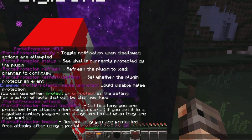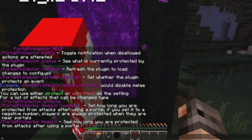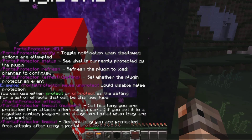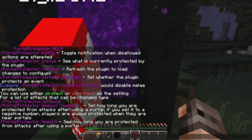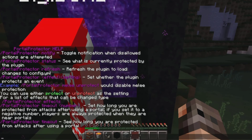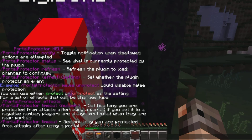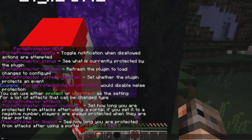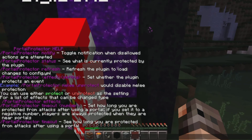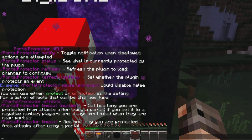Let me just see if I missed any commands. There's a help command that'll list all the commands the player can use. Since this player is an OP, it shows me I can set the timeout, change the effects, and stuff. But for the other account — my little guinea pig — if I use the portal protector help command, it'll only list notify, status, and timeout. Those are the only commands it'll tell him he can use, and if he types in one of the other ones, it'll tell him he doesn't have permission.